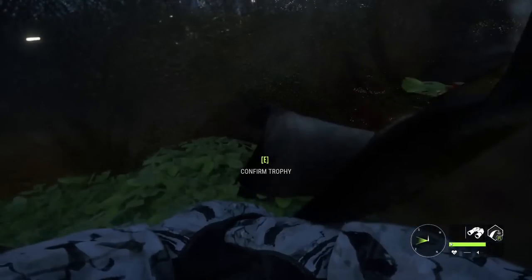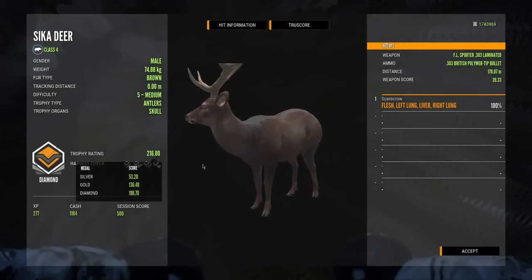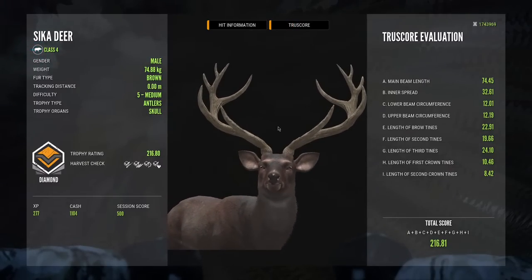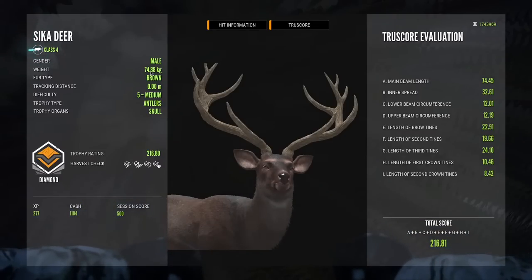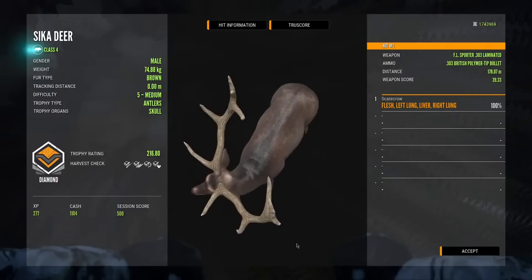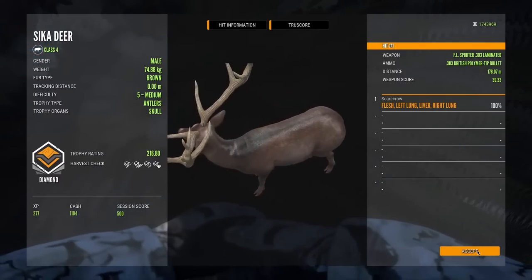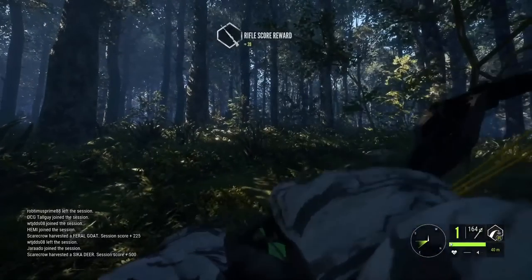This looks like big rack guys! 216.80 — it IS big rack! Oh my gosh, we got a big rack diamond sika! Holy, that thing is huge — it's big rack! Big rack brown fur diamond sika — that is almost max weight. 74.88 on the weight; max is 75. That is a huge sika deer. This is the one rack that I was missing from my sika deer collection. That's insane! That guy is so huge — that's like 16 points bigger than my best diamond sika deer from the live game.